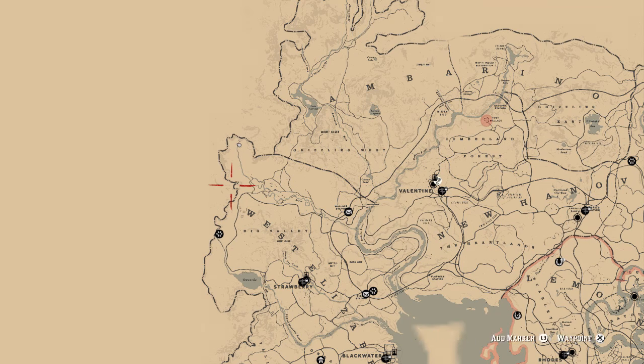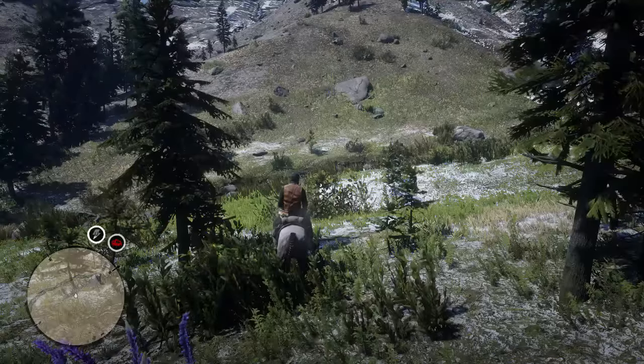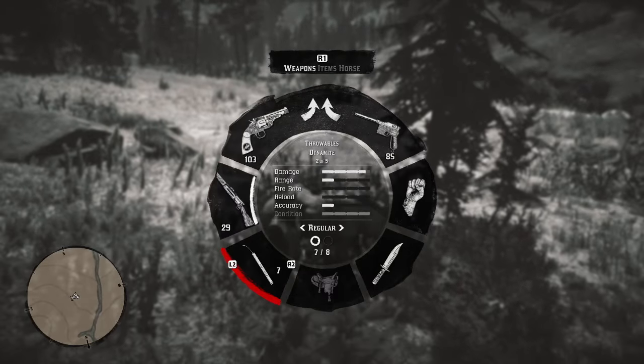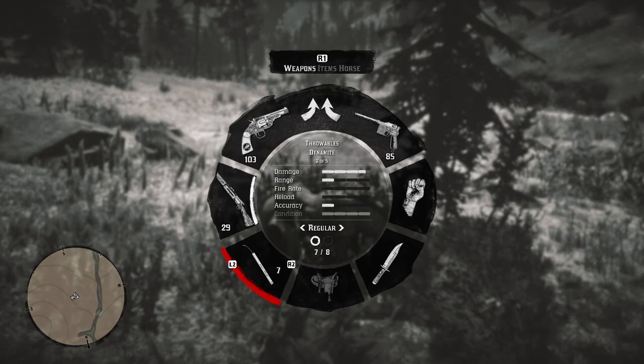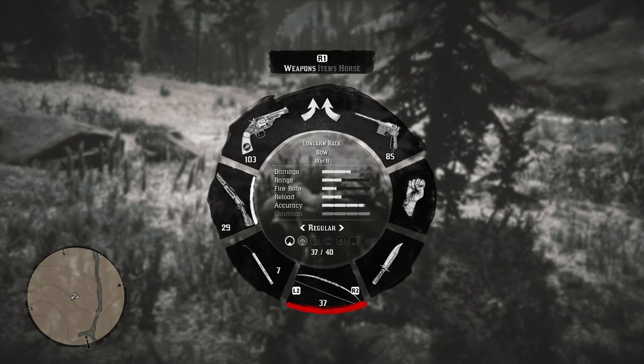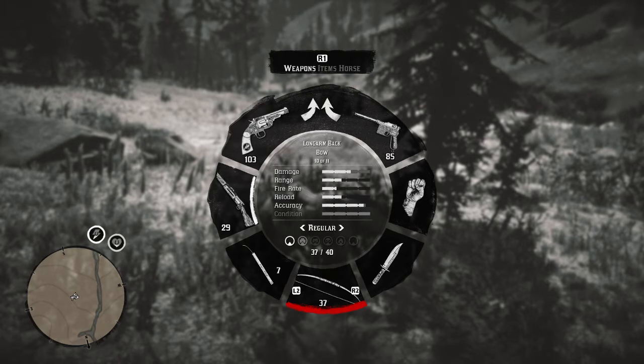Right in this little corner here. Let's get into it and talk about the weapon we're going to be using, because this is relatively important with the Squirrel — you do need a specific weapon to get this one done. You're going to need the bow and you're also going to need small game arrows.